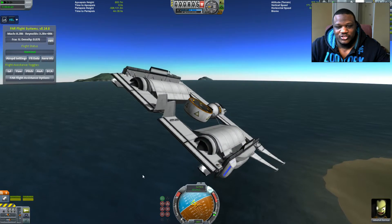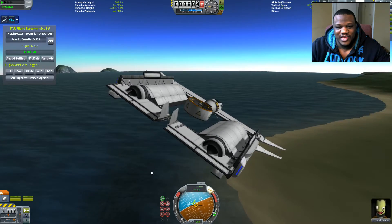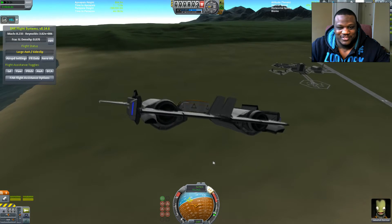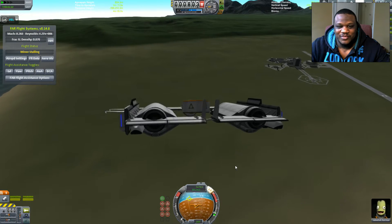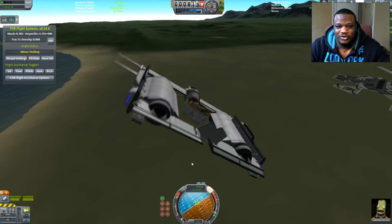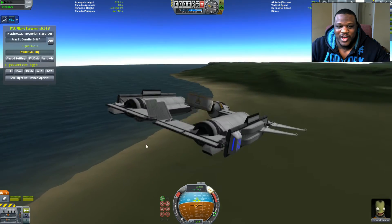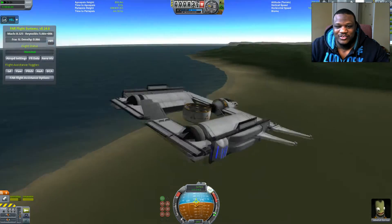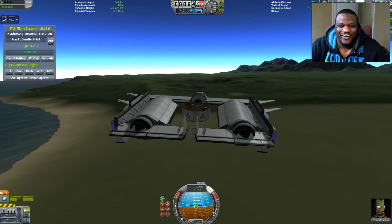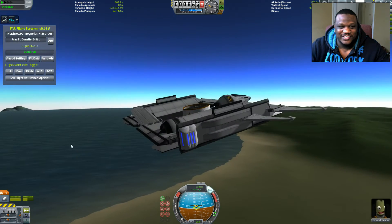It also gives us this really flyable craft here that I cannot use any of my linear exhaust with. Because it's really a strange craft that wants to fly apart. And I don't know why it's wagging its tail here. Ferrum does not like what I'm doing right now. There it goes. That's a little better.